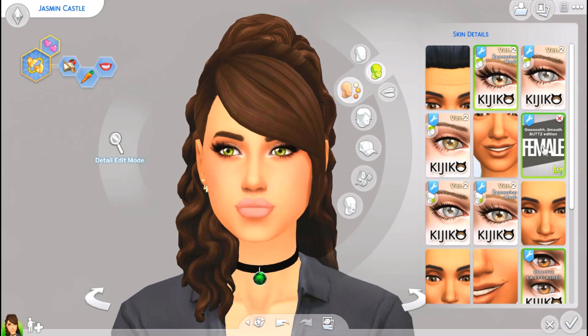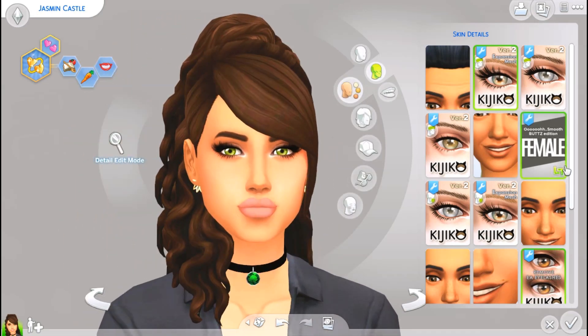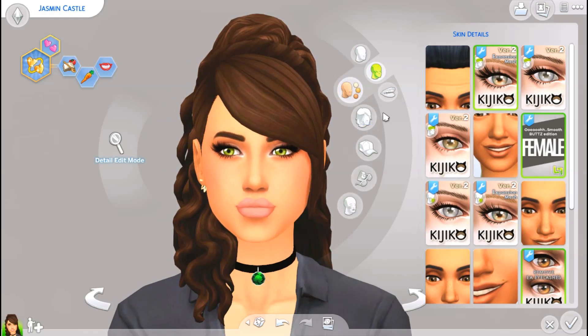Moving on, I also have the oo smooth butts edition skin that I use on literally all my sims. Under that I have a default skin which is the mad mono night skin. This is what she looks like with just the default skin, and this is what she looks like with oo smooth over it. Those are definitely my two favorite skin combinations.